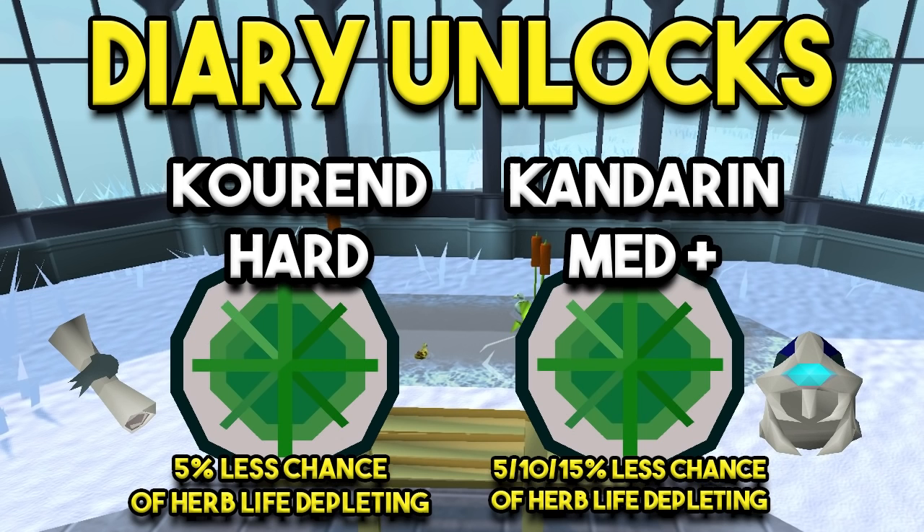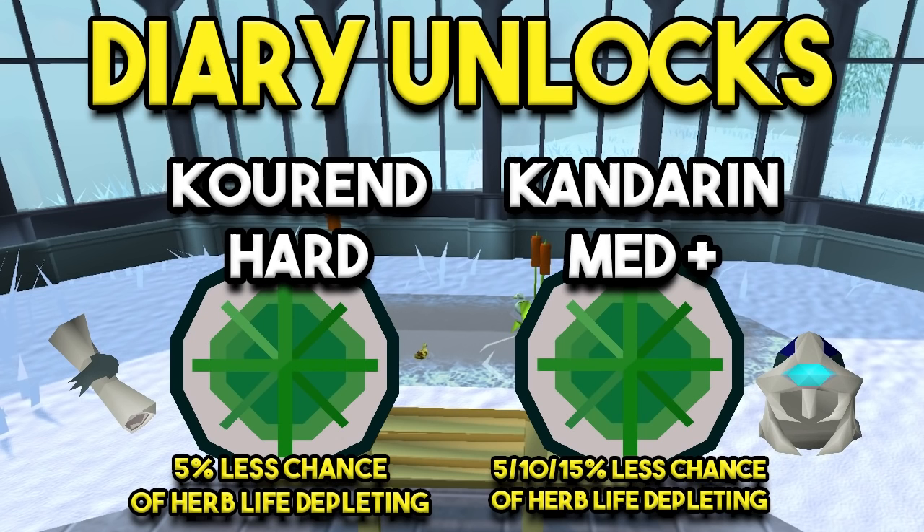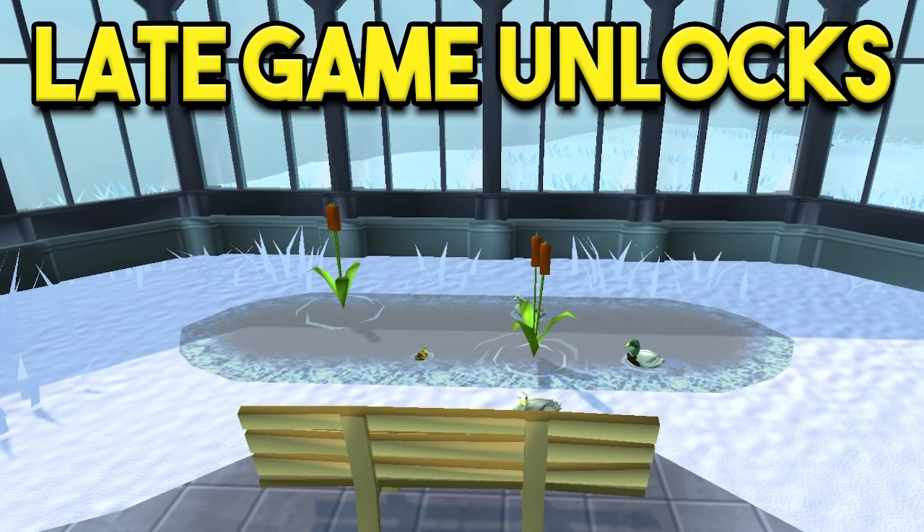A couple more diary unlocks to increase your yield: the Kourend hard diary and the Kandarin medium and beyond. Both at their base level give you a 5% less chance of an herb life depleting. The Kandarin medium gives 5%, the hard gives 10%, and the elite gives 15%. Essentially each herb has three lives, and this allows your plants to stay alive longer so you get more herbs, which is great.